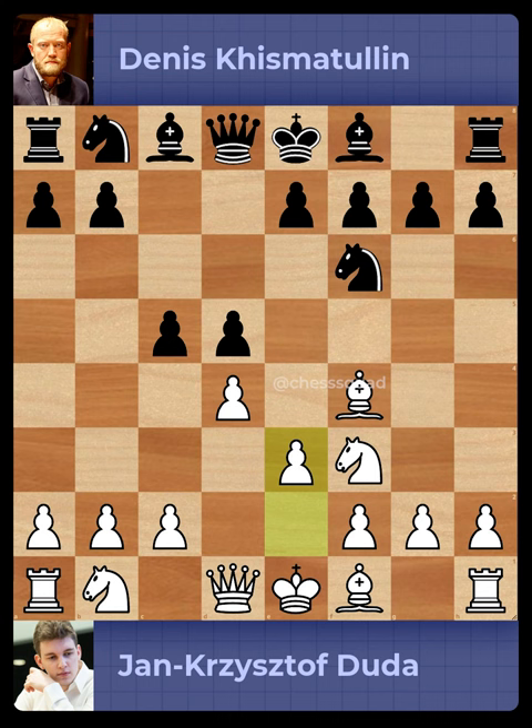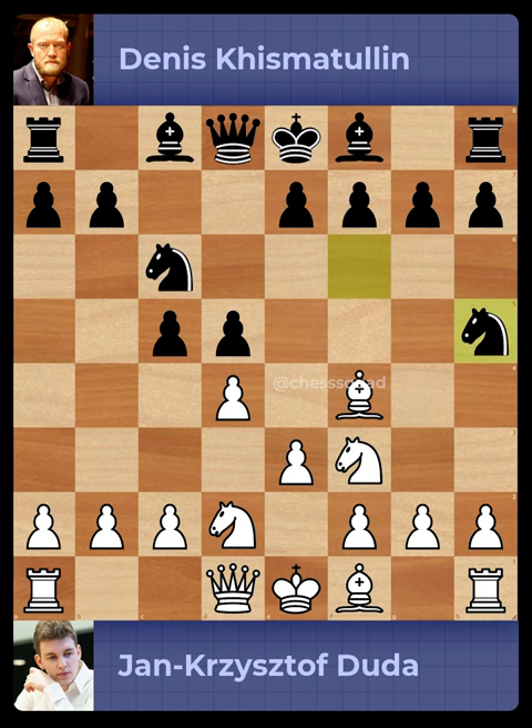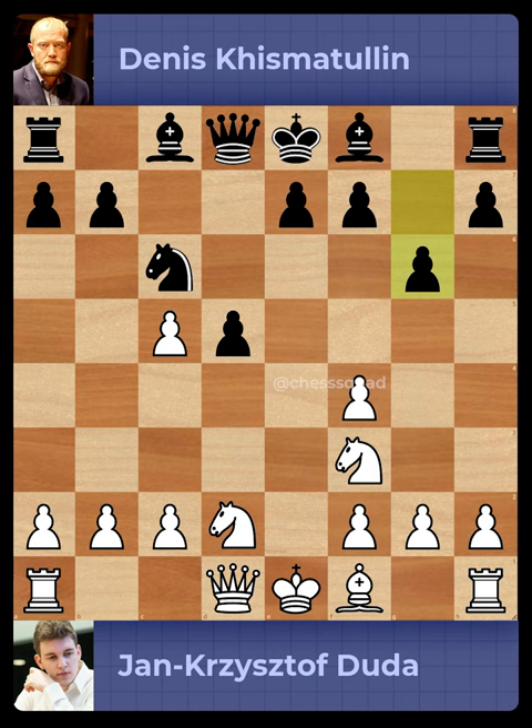Knight to c6, Knight to bd2, Knight to h5, Pawn captures on dc5, Knight captures on f4, Pawn captures on ef4, Pawn to g6, Pawn to c3.